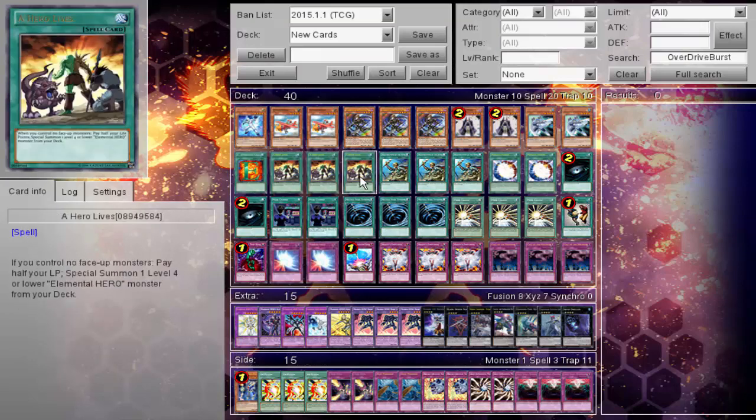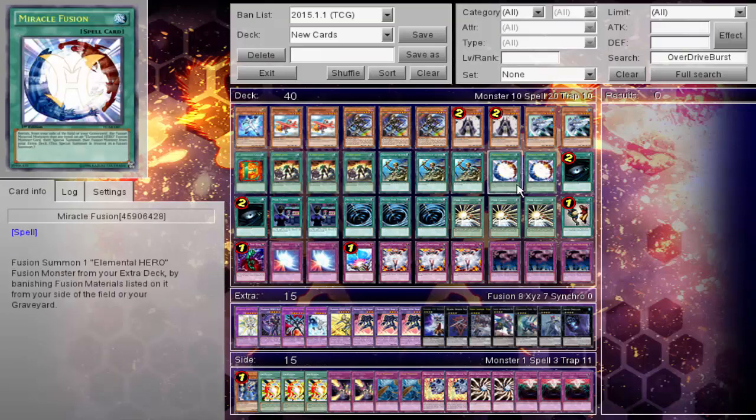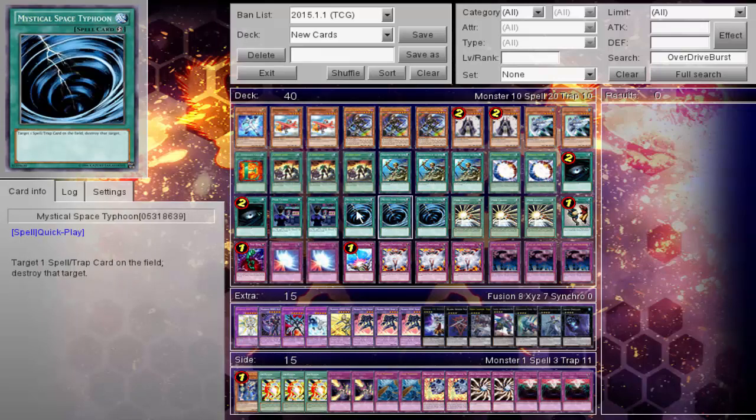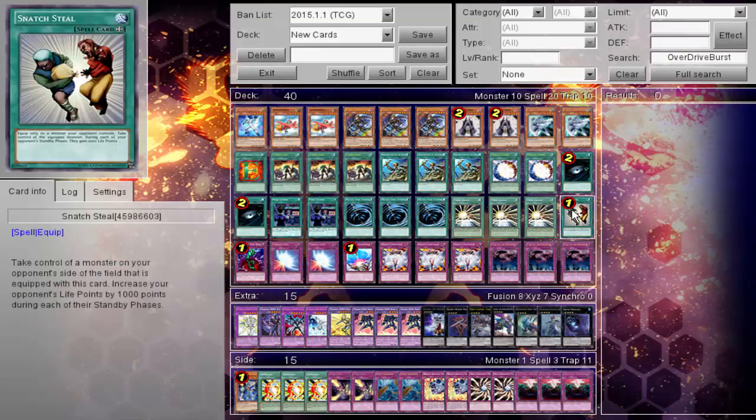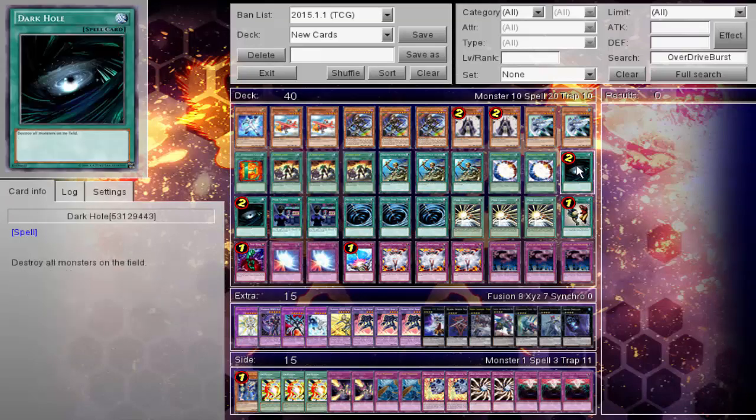One E-Call, triple A Hero Lives, triple Rota, two Miracle, two Dark Hole, two Mask Change Second, two or triple Mystical Space Typhoon, triple Mask Change, and of course one Snatch Steal. Two Dark Hole kind of acting as the budget Raigeki for this deck.